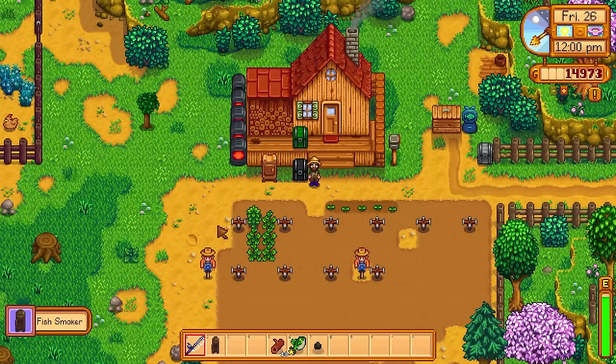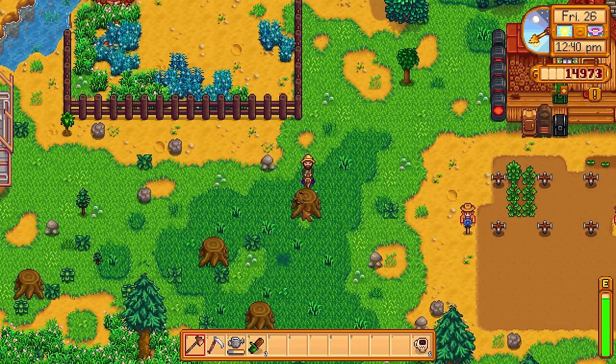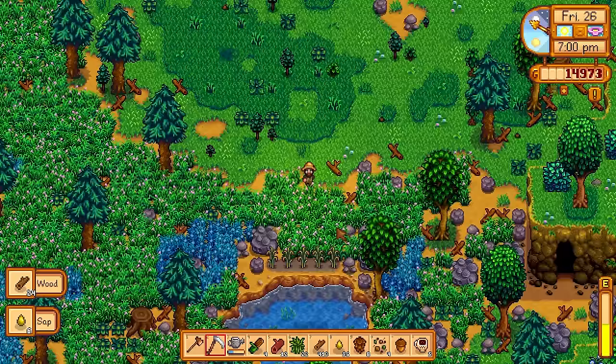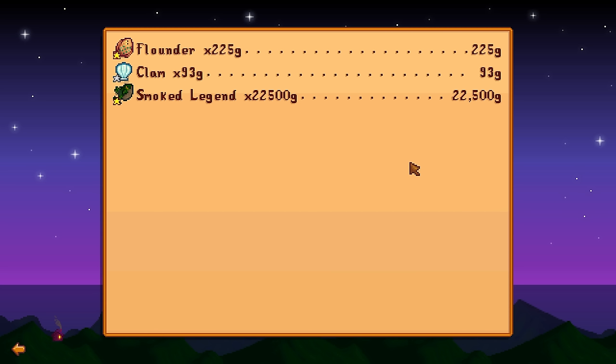It actually accepted the legend fish, so it's going to be very interesting to see if it doubles in value. If it does, the whole fishing mechanic of Stardew Valley will have dramatically changed and we'll be able to use the smoking machine to make serious money later on. For the rest of the day we're running around the farm, collecting unmilled rice and gathering hay from the silo to keep the chickens happy. I tried to ignore the bluegrass so it could expand more, and then — there it is. A smoked legend: 22,500 gold. Absolutely incredible profits.